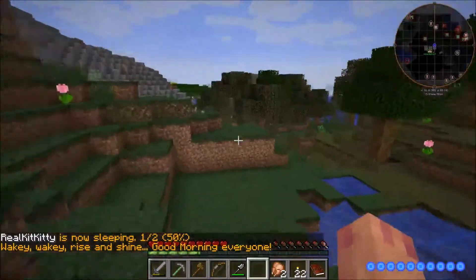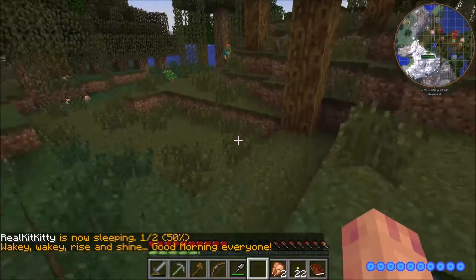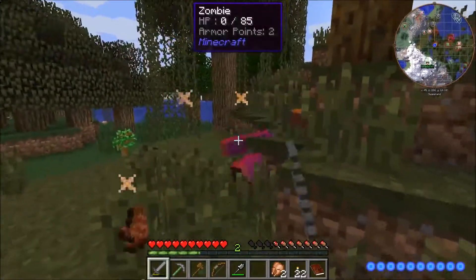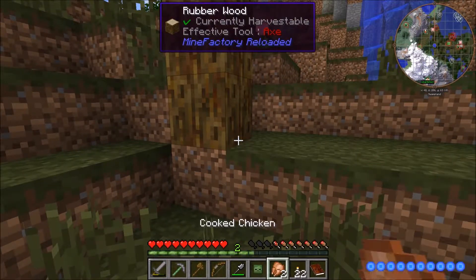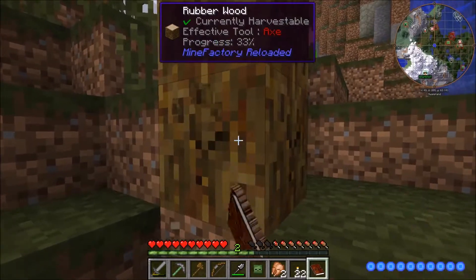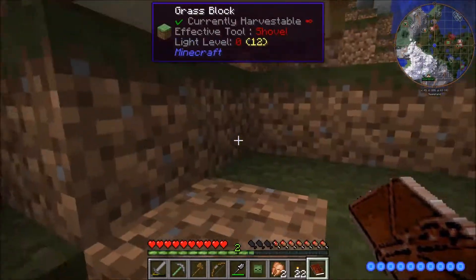I'm gonna go farm for some wood. I need to go to my lava. Zombie! Oh cool, I have a zombie head — I didn't even know that was a thing. Yep.